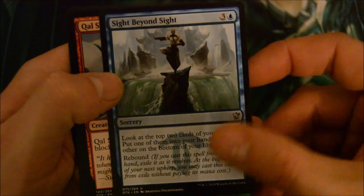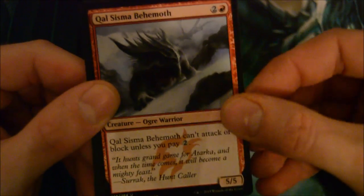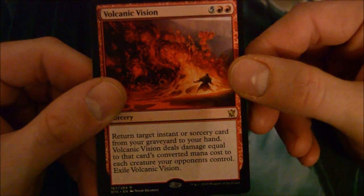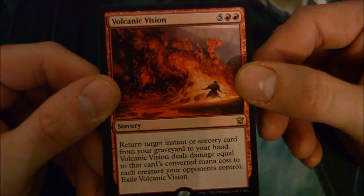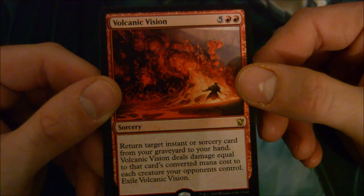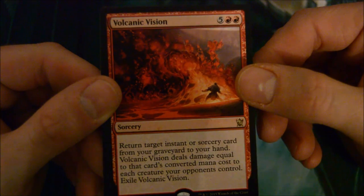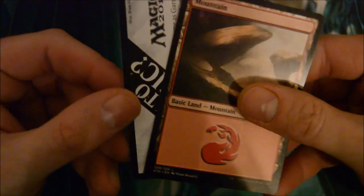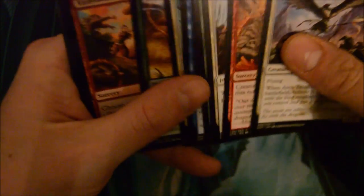Sight Beyond Sight - that could be cool with Stoke the Flames, or the new counterspell they're calling a Force of Will. I anticipate that's going to be a good card - really like that as a common.